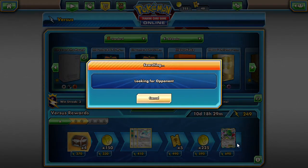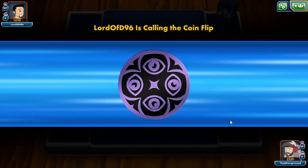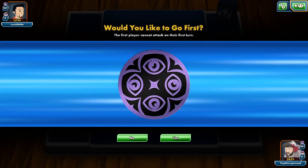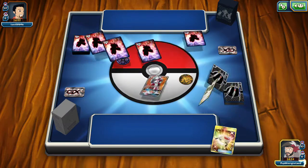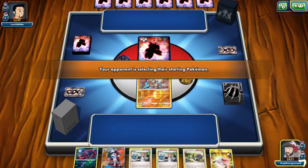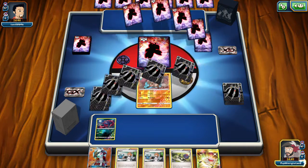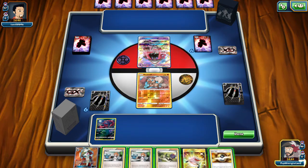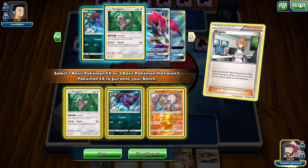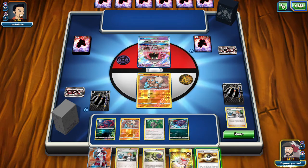Let's go ahead and start this next match. We're facing a Psychic/Normal type — Lord of the D. Looks like we're starting things off with a Rockruff. We start with both of our Bridgets, so we'll be setting up from that. We get an Ultra Ball — nice. Let's bridge first and get an Oranguru, another Zorua, and another Rockruff. That just seems to be the best option. Save the Ultra Ball for next turn.